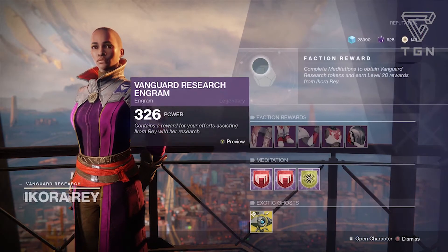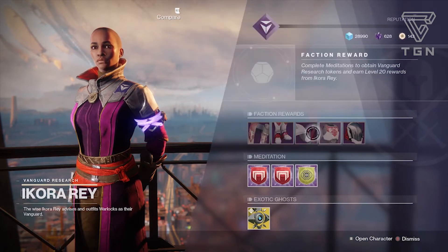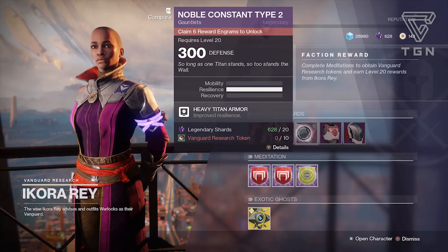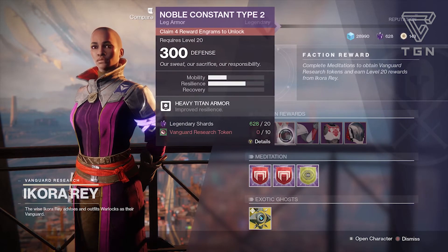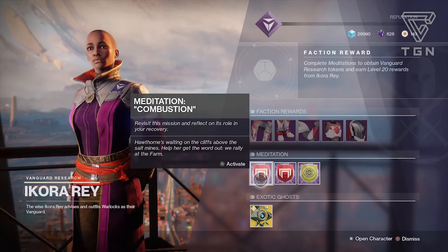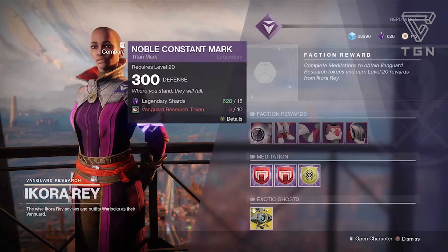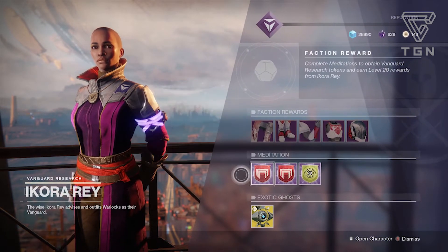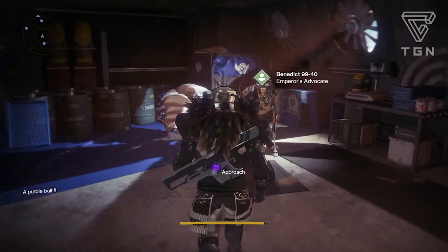We just arrived at Ikora. Her meditations let you earn Vanguard research tokens and get the original Destiny 2 campaign gear — no ornaments, but still available if you want it. This week's missions are Combustion, Hope, and the Curse of Osiris mission A Deadly Trial. So if you want that gear or any Curse of Osiris weapons you're missing, this is a loophole to get them.